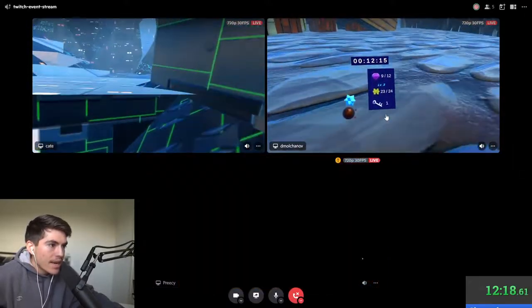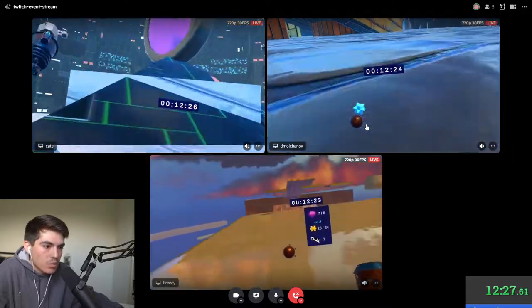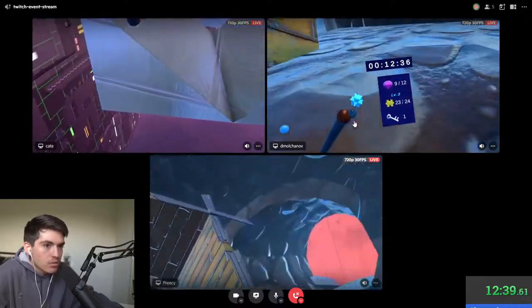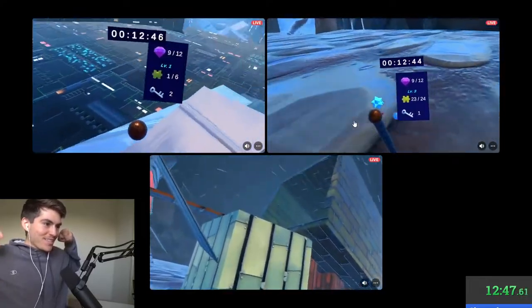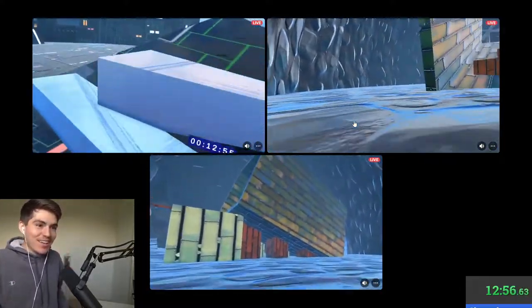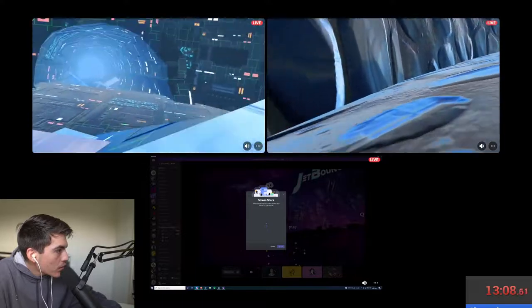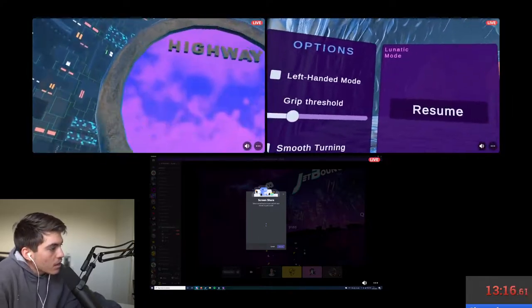It looks like Hollow has nine gems and 23 jigsaw pieces. Kate has nine gems as well. And Precy finishing with seven. So there is a tie between Kate and Hollow in gems, which means Hollow — with his strategy of getting a ton of jigsaw pieces — is going to take first place with 23 jigsaw pieces as the tiebreaker versus Kate's one. Hollow gets first, Kate takes second, and Precy takes third.